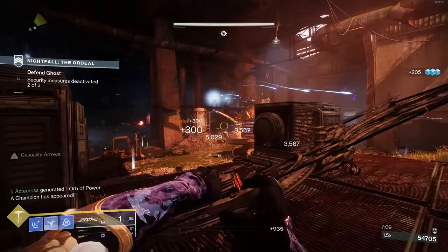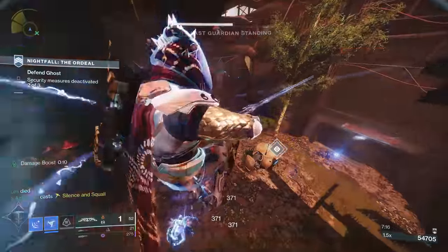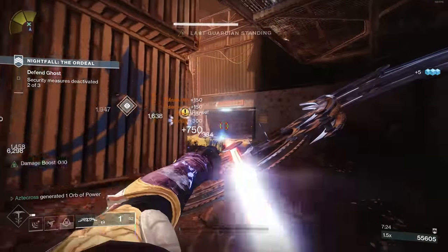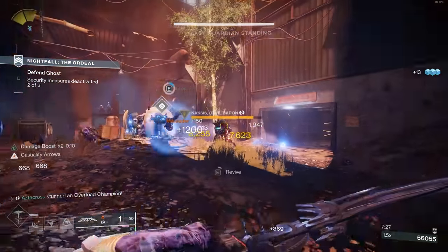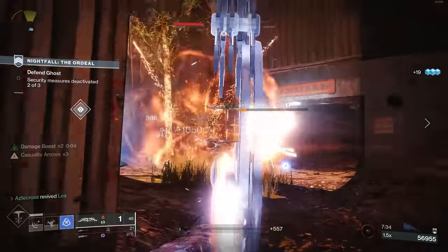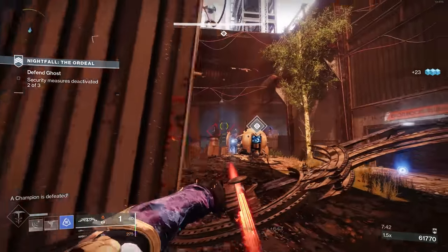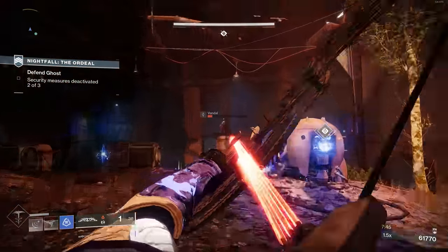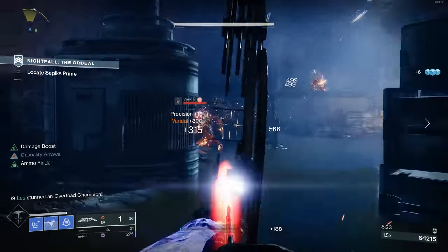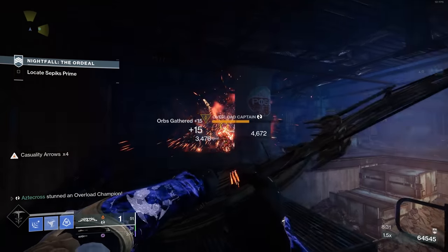Oath Keeper comes in and makes life a lot easier. In order to stack Causality Arrow, you just need a perfect draw — it does not have to be a precision hit, although landing precision hits greatly benefits you by increasing that damage, especially the detonation damage. You've got about five seconds between shots to add another stack of Causality Arrow. The difference between body shot damage versus crit shot is 81%, so it's a ginormous benefit to always try to land crit shots, but not at the cost of losing your Causality stack.